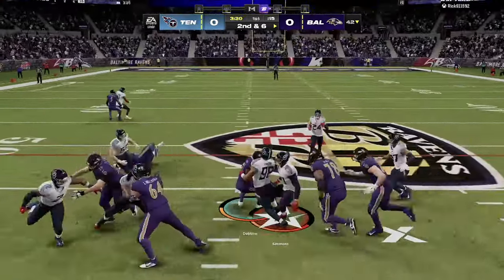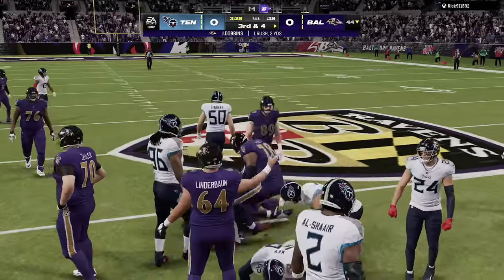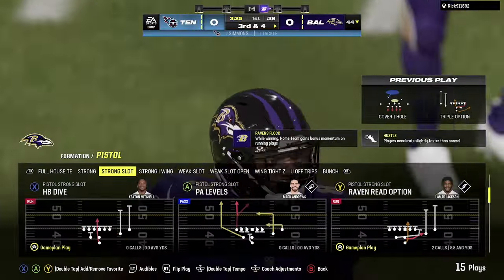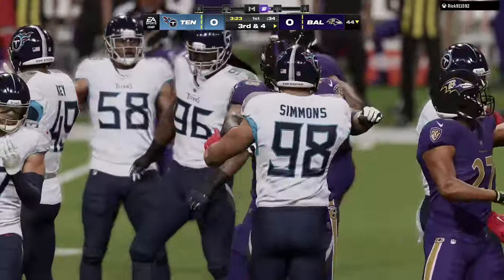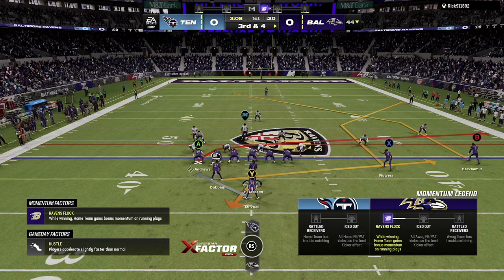For Triple Option, pretty much what you're going to do is just hold that A button — that's going to hand it off to JK. If you don't hold that, then you're going to get that little speed option between Lamar and your other running back.